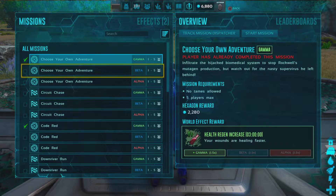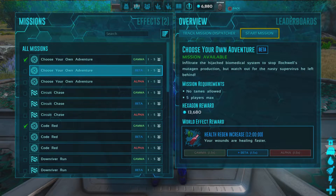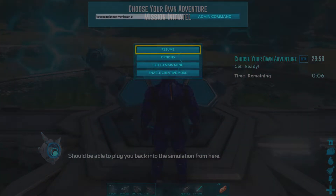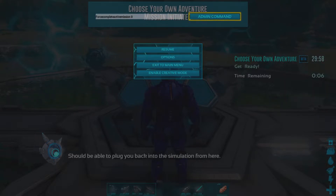There's a certain spot where you have to put the code in, otherwise it just won't work. After you hit 'Start Mission,' hurry up and pause the game, bring up the admin command prompt which is up here, and type in 'force complete active mission space zero,' then apply that.